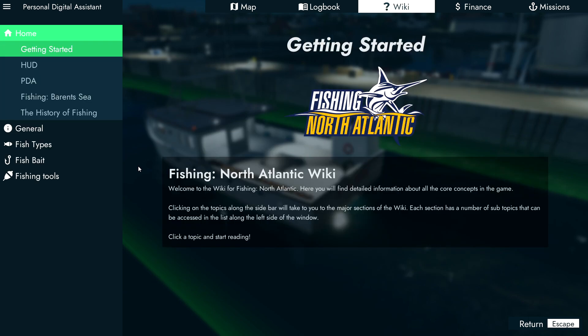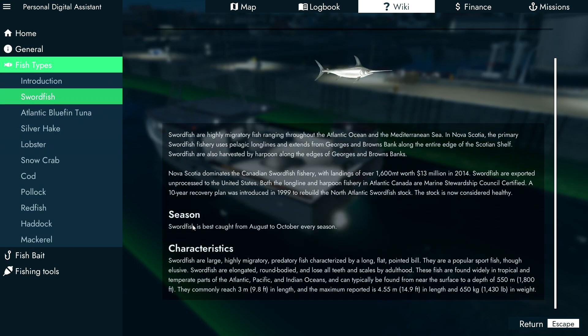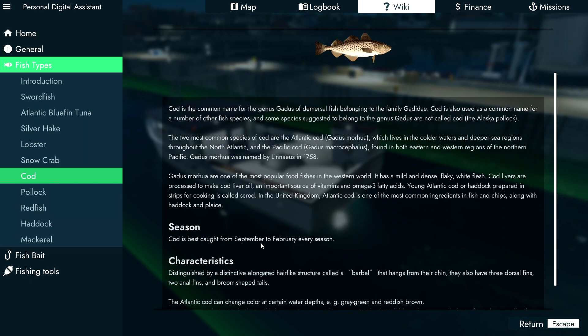Next up, use the wiki in the game because fish have seasons. If you go down to fish types and have a look, swordfish tells you it is best caught from August to October. Tuna is June to September, and cod is September to February. It is incredibly helpful knowing the best times to catch the fish you are going for.